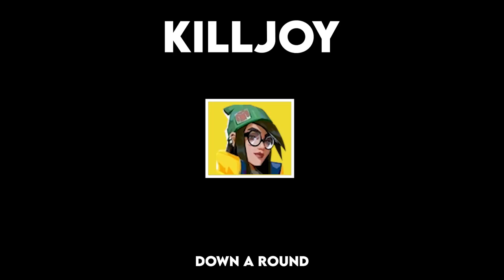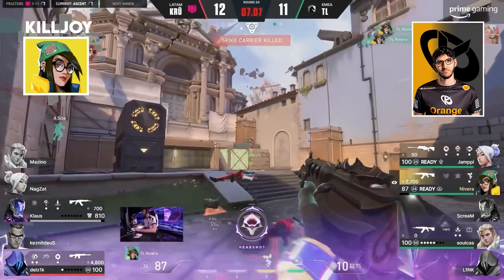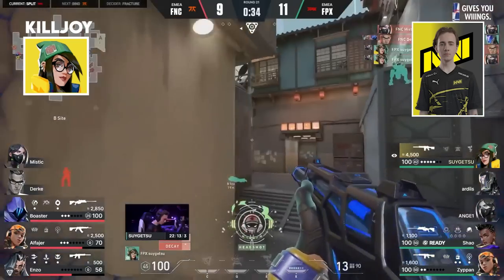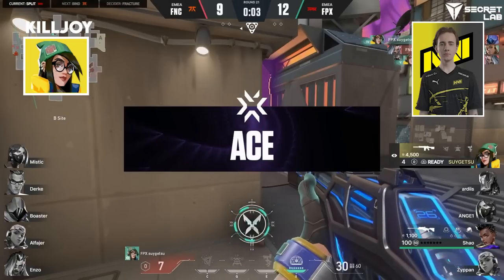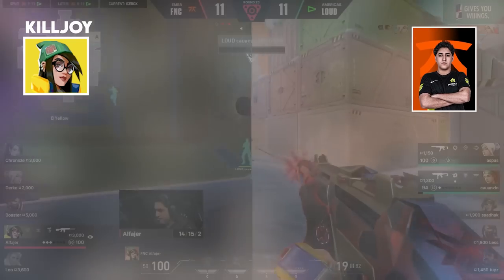Killjoy players can lock down a round single-handedly, and therefore Killjoy has many very memorable moments. The honourable mentions go to XX Killjoy bugger turret, Nivera's Ace vs Crew, Nivera's Ace on Split, and Sogettu's Ace on Split — the entry's great in this corner, they know he's there, another missed shot, and somehow he's come out 4-0! The turret even finishes it for the Ace!